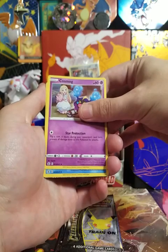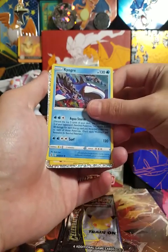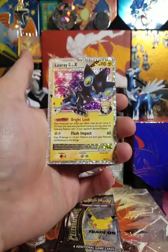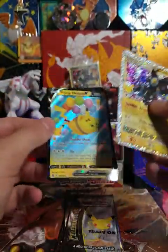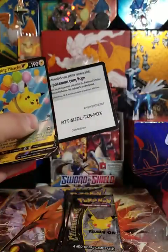We got something else — Cosmog. Kyogre! Kyogre! Luxray Level X — let's go! That is a nice card. And Flying Pikachu V again. Code card. I'm loving it already.